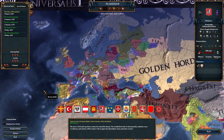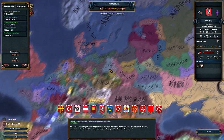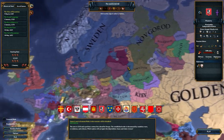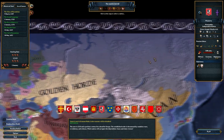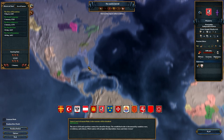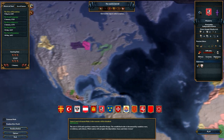Hello everybody and welcome to my Let's Play of Europa Universalis IV, Veritas et Fortuna Mod. In this Let's Play, we're going to be playing as Muscovy and trying to form the Russian Empire as usual. And if I'm skillful enough, I'll try and colonize America, whether it be the West Coast or the East Coast.